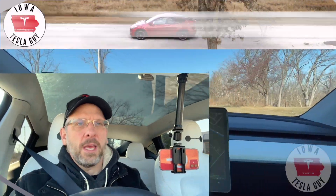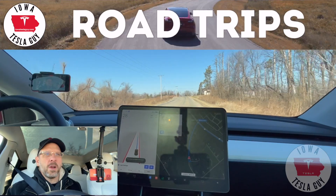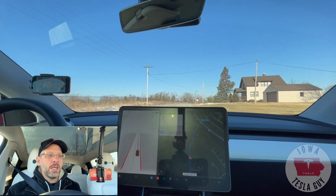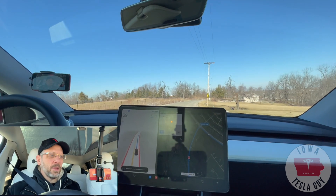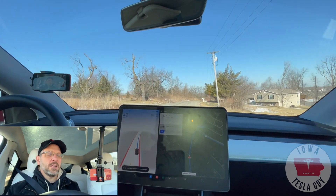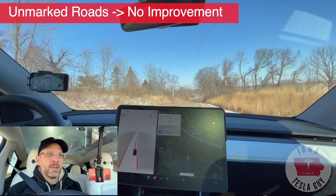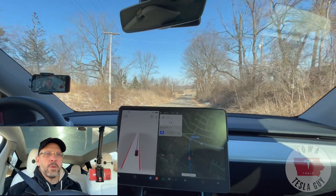Alright, here we go, engaging. One thing it's always done here is it's always wanted to stay under 30 miles an hour, although it seems to be speeding up really quickly. Now it's decelerating really quickly. It's like it's trying to figure out where the center line is. It always seems to struggle. This is no different than past betas where the speed on this road is incredibly erratic.